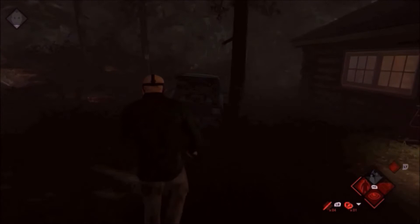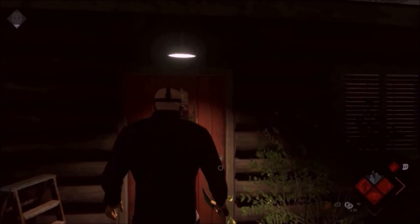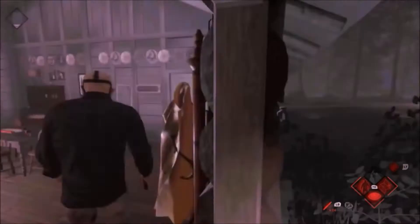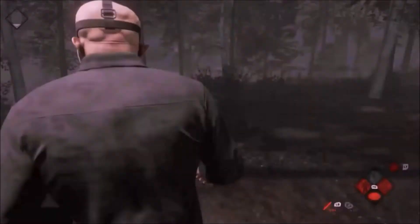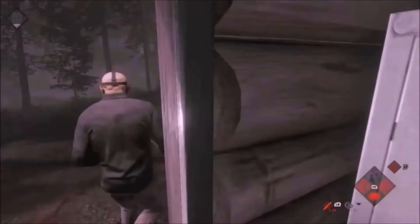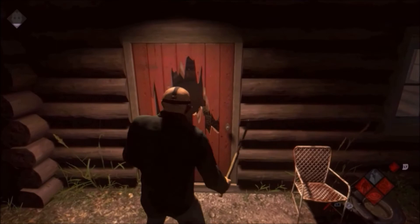I'll then run over to the nearest cabin and chop the door down. Should a counselor be attempting to repair this vehicle and get wind of my return, they will immediately run to the nearest cabin to escape — with no door on the cabin, it will be easy to apprehend them. Whether you play as Jason or as one of the counselors, it pays to take note of the list of characters before the game even starts. If the team consists of players such as Vanessa, Brandon, and Tiffany, you may wish to alter your selection to aid the team with repair as these characters will not be suited for such tasks. Likewise, should you become Jason and note that there are but one or two players capable of fast repair, if you come across them, take them out. Chances are that the remaining players won't be able to complete their tasks before you can get to them.